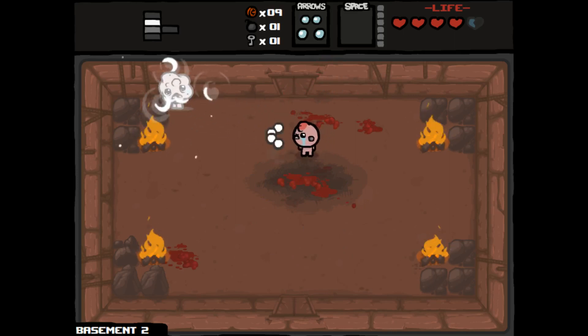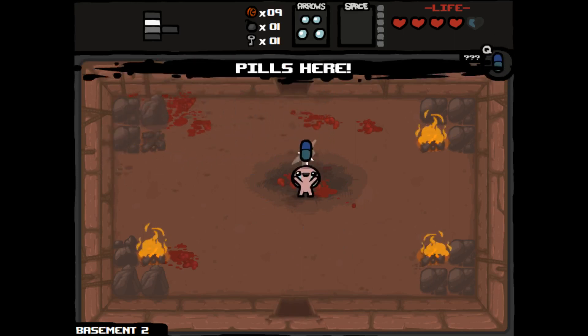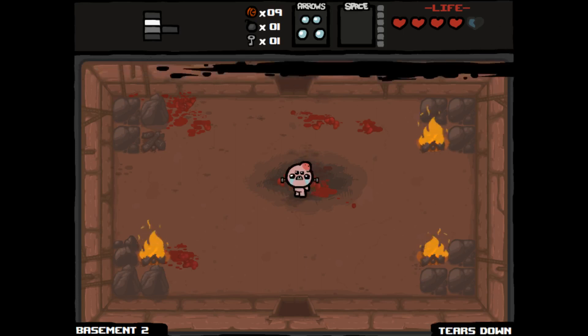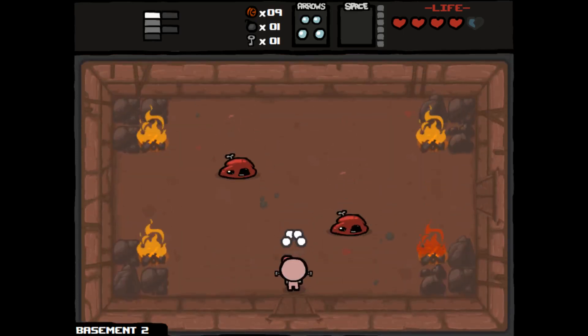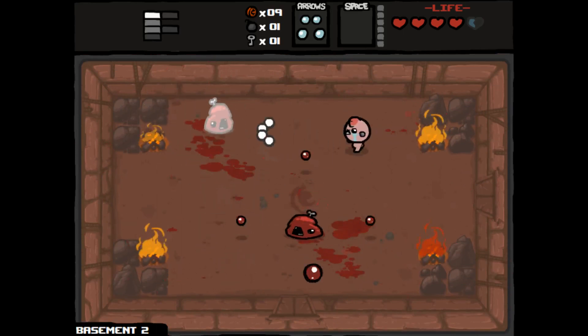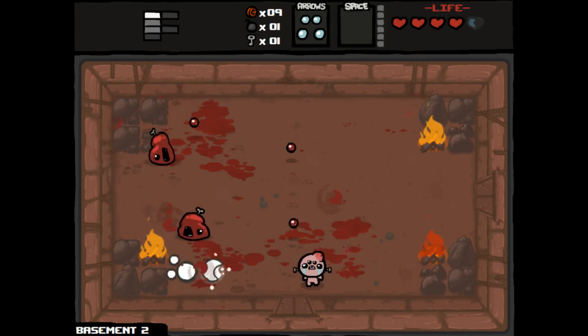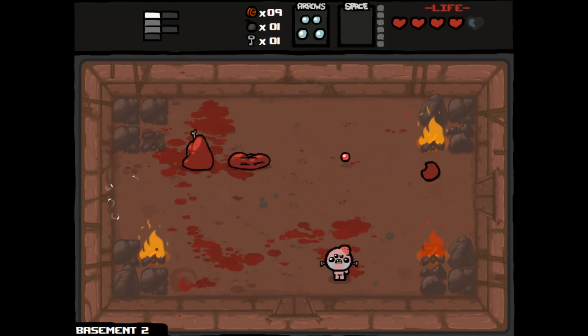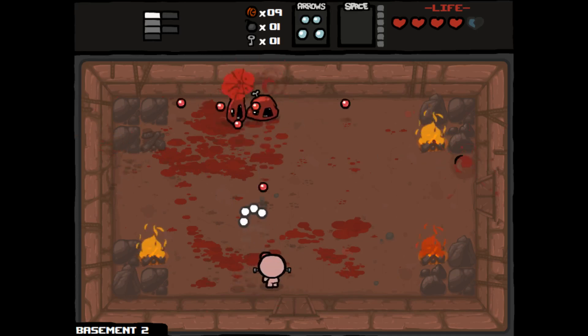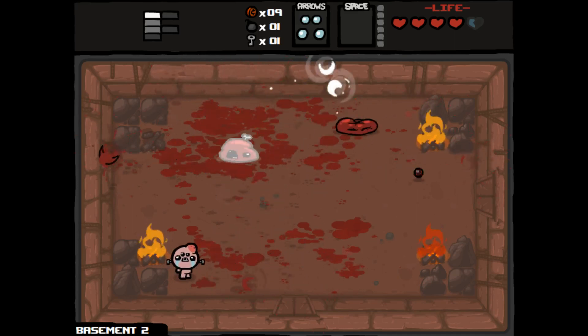We're not going to take damage hopefully — good. A pill — let's see what it is. Tears down — not really good at all, because it lowers our ability to fire tears, which is already lower due to the fact that we have quad shot. And apparently I can't hit these guys at all.